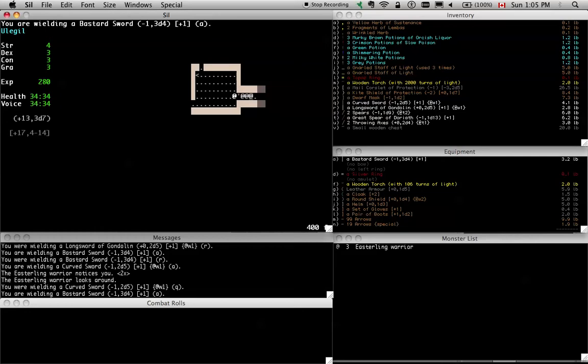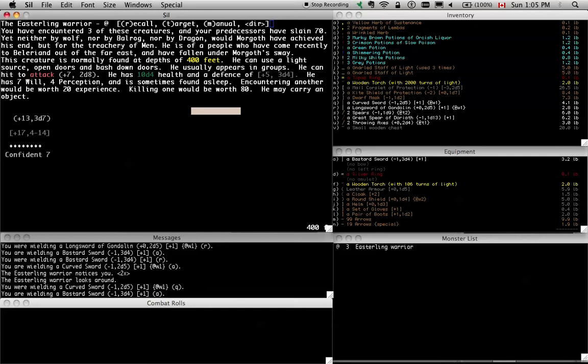So let's give this bastard sword a run. Easterling warriors — the first time you encounter them you can kind of wonder why these things are just destroying you. They seem like they should just be an upgrade to orc warriors. The difference is they have a reasonable amount of protection, they don't have a lot of health, and their evasion is terrible. It's just a question of being able to hurt them.